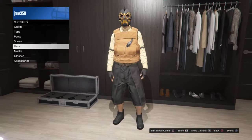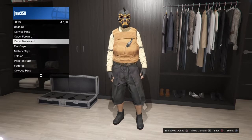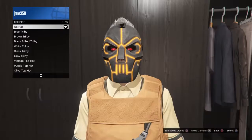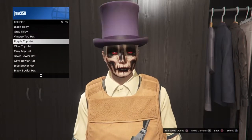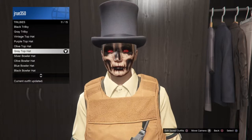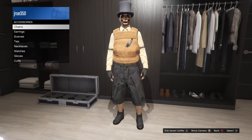Then you want to go down to hats, and you want to go into tribbies and go down to the gray top hat. You can use the black one — I just didn't have the black one at the time.